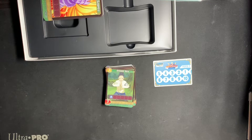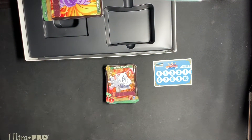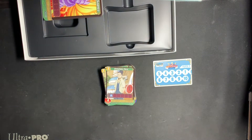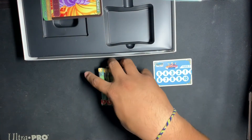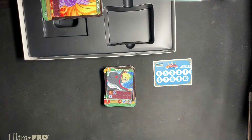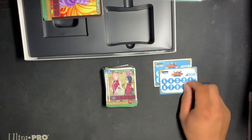Moving to the green faction: three copies of Shikadai Nara, cost of 1, strength of 2. Three copies of Kinshiki Otsutsuki, cost of 2, strength of 2 — we got the foil version of him in the other box. Three copies of Shikamaru Nara, cost of 2, strength of 4. Three copies of Naruto Uzumaki, cost of 3, strength of 2. Four copies of Shino Aburame, cost of 4, strength of 5. Two copies of Momoshiki Otsutsuki, cost of 6, strength of 9. Two copies of Boruto Uzumaki, cost of 8, strength of 9. Three copies of Team 7, cost of 3. Three copies of Sakura Sarada, cost of 3. It does come with extra cards to complete the play sets.